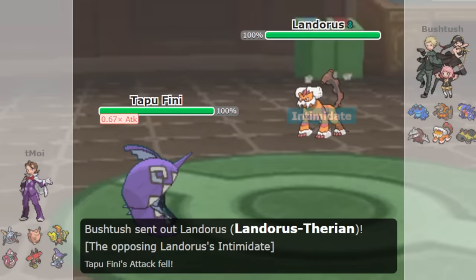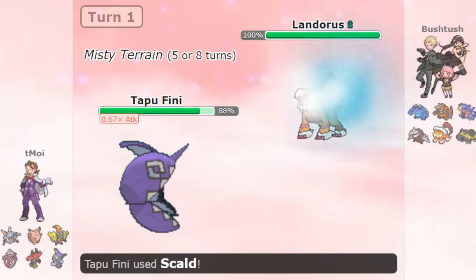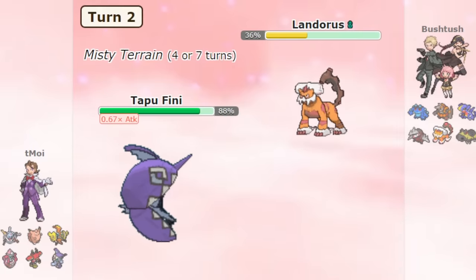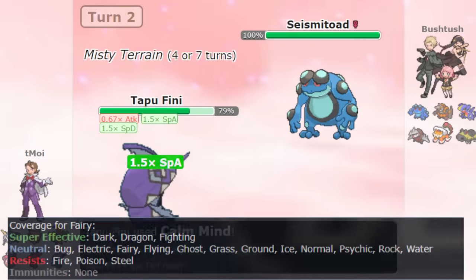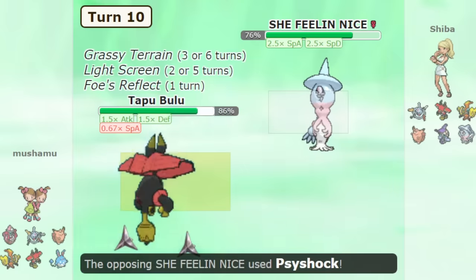At number 5 we have the Fairy type. Fairy is fundamentally a good defensive type. It's only weak to Poison and Steel, which aren't incredibly common offensive coverage moves. Furthermore, it resists common attacking moves like Knock Off or Fighting-type coverage. Offensively it's just fine too, but what makes it special are the Pokémon it gets.